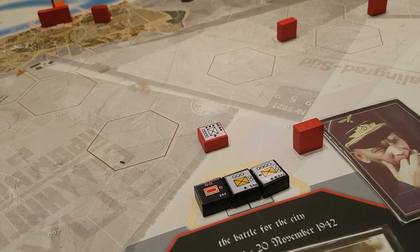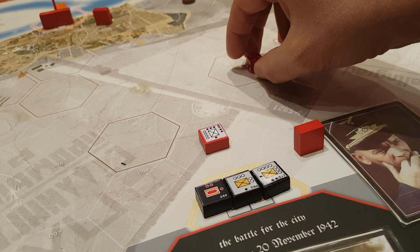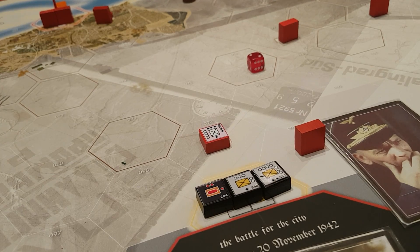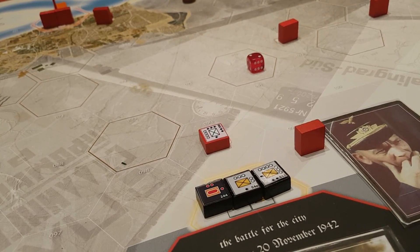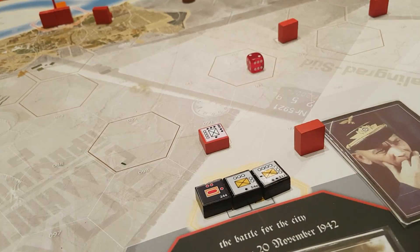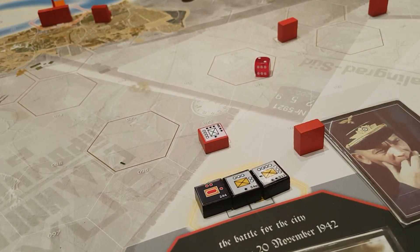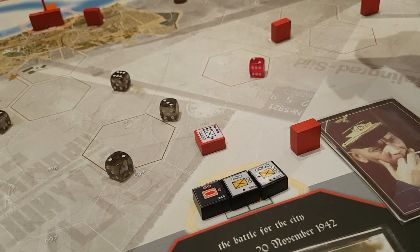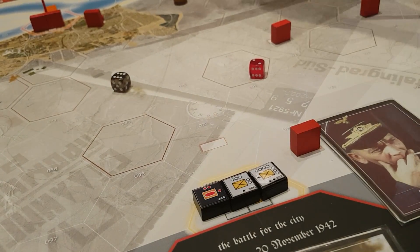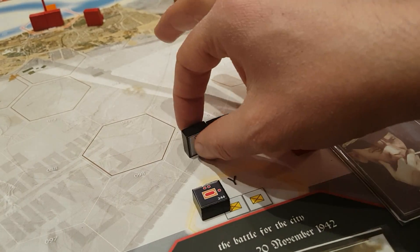Now the close-range ground combat resolves simultaneously. One black die for the Soviets — they need a six to hit — nothing. I have nine dice: two red dice hitting at four, five, and six — nothing — and seven dice hitting at five and six — one hit. The Soviet infantry unit is eliminated and goes back into the infantry pool, and at least one of my units must advance into the vacated hex.